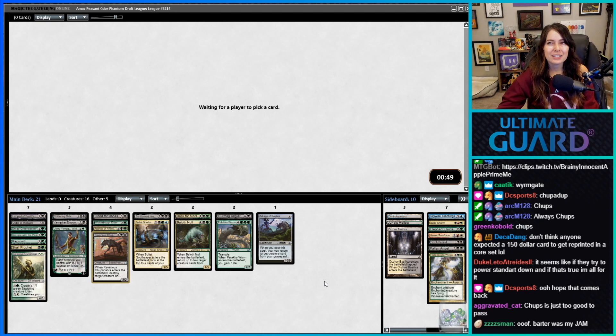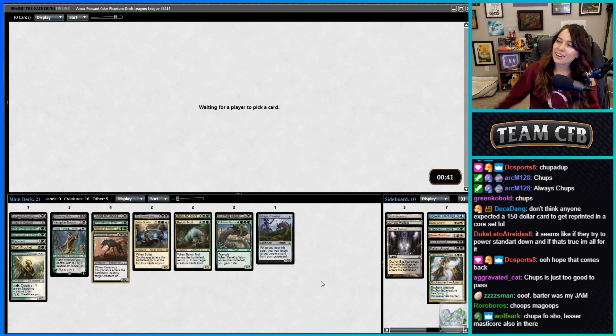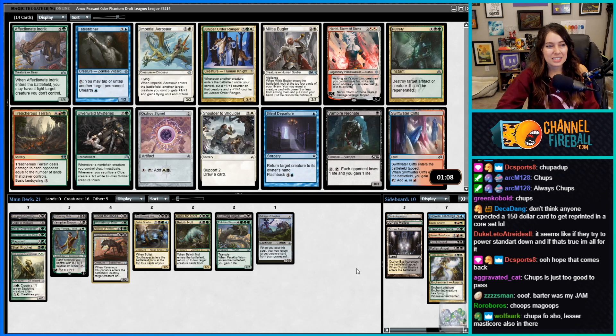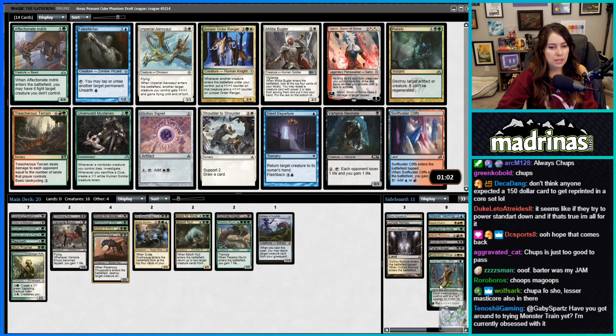We used to have a kitchen table Magic dead deck with vampires and Barter in Blood, and that was one of the main ways to kill one of the other decks because I had hexproof creatures — so Barter was one of the things that could actually kill them. Putrefy seems good; we kind of need some interaction. I would like not to play the good boy.